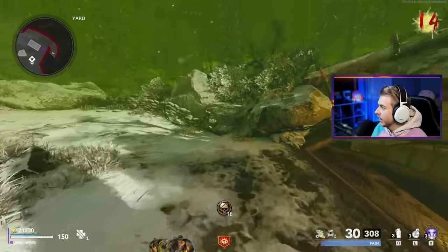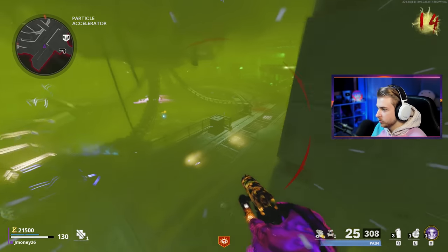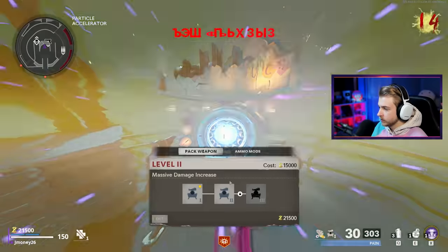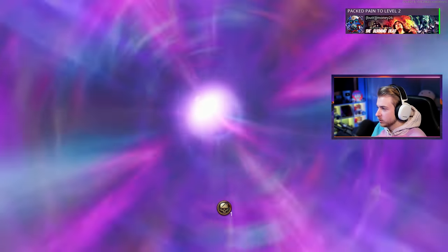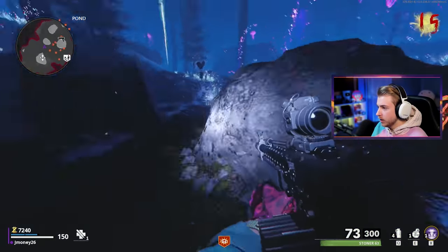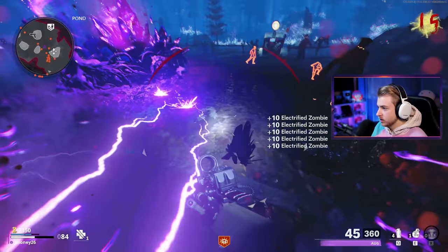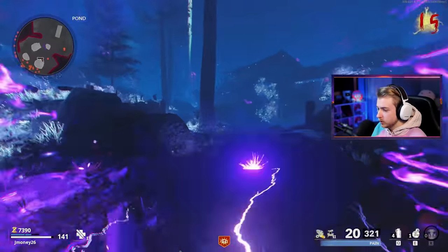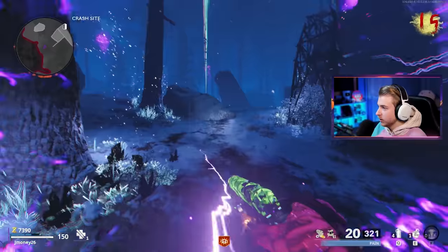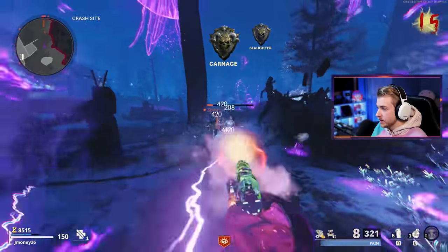I'm making my way down to grab pack two while also activating the aether reactor portal anomaly, whatever. Oh, I grabbed pack two as we're hitting the portal — perfect timing! We got an AUG — I'm picking that up over the Stoner. If I can get to it — I have a tesla storm of course I can get to it. Give me that purple AUG. Two guns already! I'm definitely keeping the AUG over the Stoner. We do not need the Stoner — this AUG is gonna be amazing.